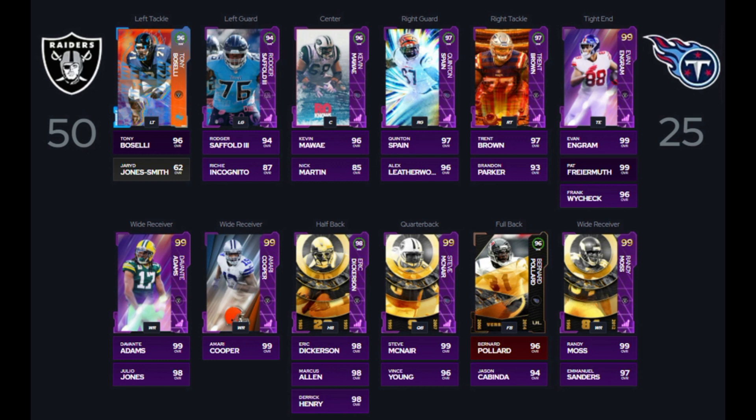Looking at our tight end, we're going to use the 98 overall free agency card with Evan Ingram getting powered up to 99 overall. He gets any team chemistry. We're going to put Raiders team chemistry on him. So really important — any cards that you have the option to put any team chemistry on, you want to make sure you choose Raiders for this team. I mention this in every video, but you want to make sure you do that so that those cards get the plus 2 boost to speed, acceleration, jumping, agility, and strength versus the plus 1. So any of our Raiders are going to get plus 2 boost with the theme team boost.